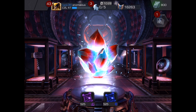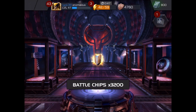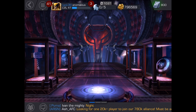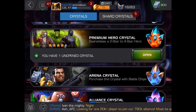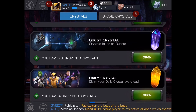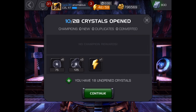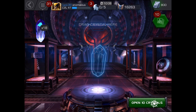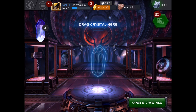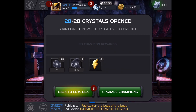Potions, revives, and battle chips please. Of course, battle chips — no surprise there, that's what we always get. Let's open the quest crystals — some energy refills. One, two energy refills, okay.